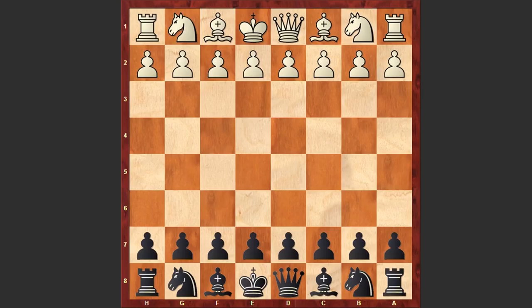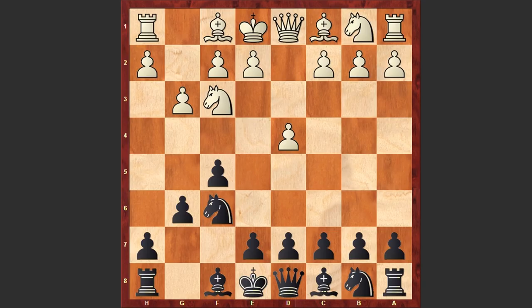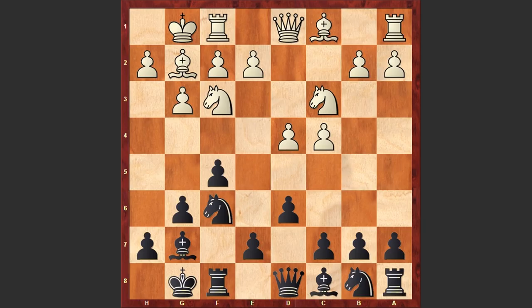Robert Fontaine had white pieces and started with Nf3, and f5 by black. He goes for the razor-sharp Dutch Defense: d4, Nf6, g3, g6 — now black is choosing the Leningrad Dutch — Bg2, Bg7. We see castling by both sides, c4, d6, Nc3, and Nc6. Another popular alternative is playing c6 and then Na6, Nc7, but in the game we see Nc6.